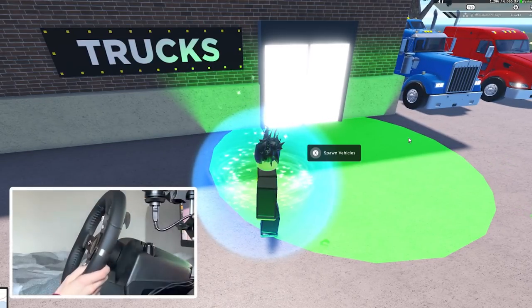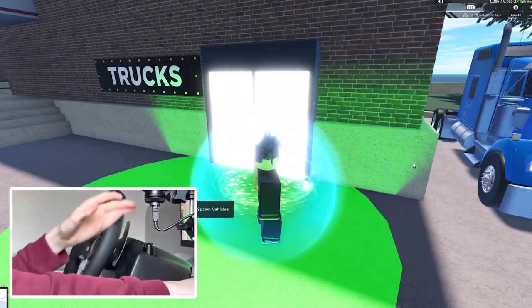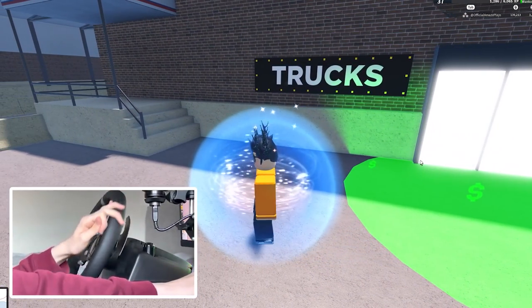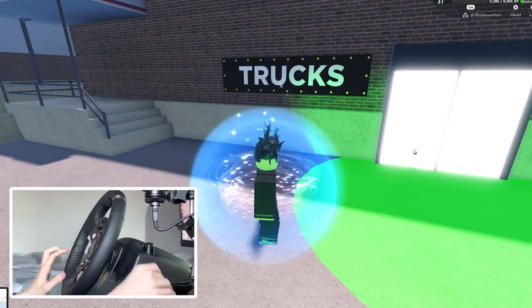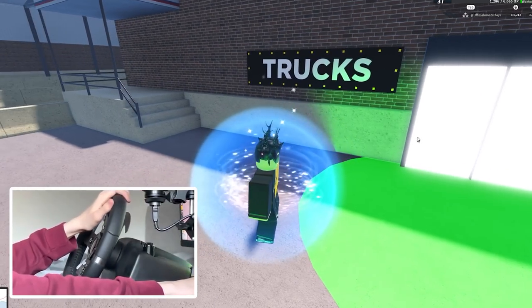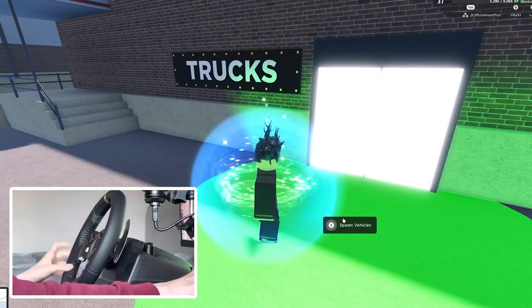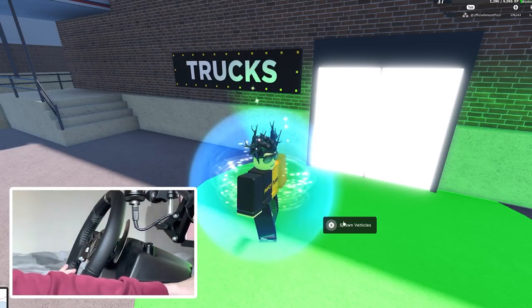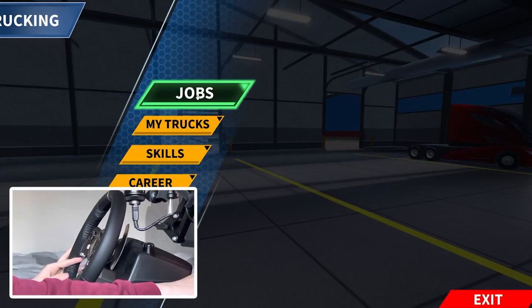When I steer to the right my character actually walks to the right, and when I steer to the left my character will also steer to the left. I want to apologize if you can hear the noise when I turn it around — my microphone is pretty close because you have to hear me and I have to be able to reach my steering wheel. Hopefully it's not too loud though.